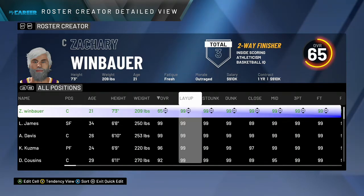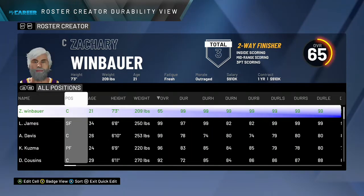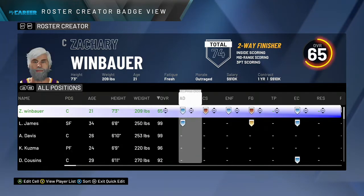Click the right joystick up until max, and keep doing that until your attributes, tendencies, hogs, and badges are all maxed. You can see all my tendencies are done. For durability you don't really need to do that. Get all your badges all the way to Hall of Fame.